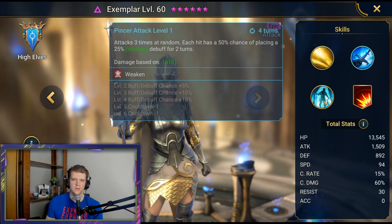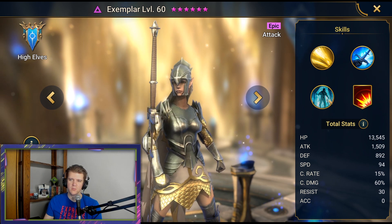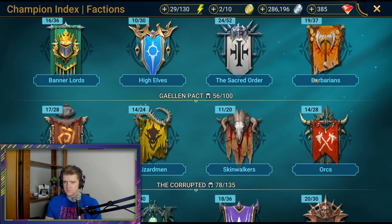Exemplar — I haven't seen too much use for her. She does have a three-hit with Weaken, but it's just not too great. The other characters bring a lot more utility than her, and she's pretty rare, being a Void Epic.